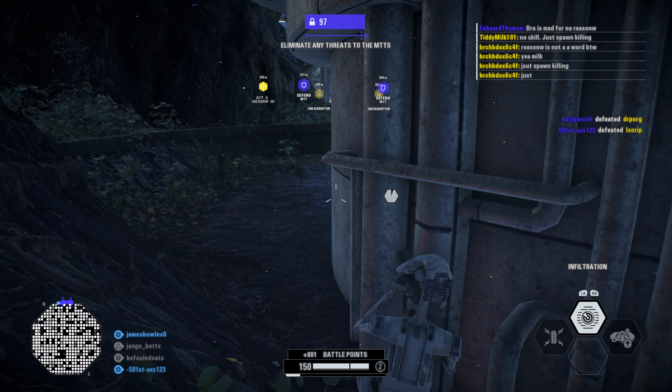Phase two complete. 20% behind schedule. Swiftly eliminate clone squads and prepare for phase three. Beginning final phase. Detonate the front and rear fuel pipes before the cruiser launches. It must never leave Kashyyyk intact.